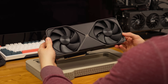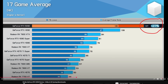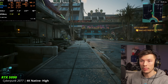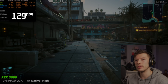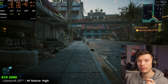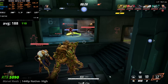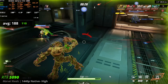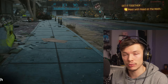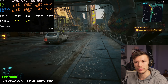We all know the RTX 5090 is a stupidly fast GPU — it might not be that much crazier than the 4090, but it is very fast. Right here in Cyberpunk, it's absolutely pumping frame rate — we're at like 130 fps at 4K high settings. We're pairing this with the fastest CPU, but games have been using more and more CPU, and if your CPU can't keep up with your GPU, it's only going to be as fast as the weakest link in your system.